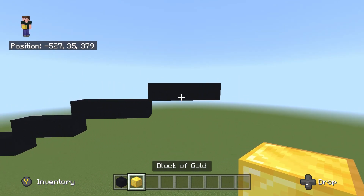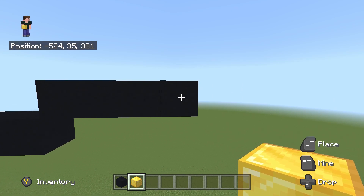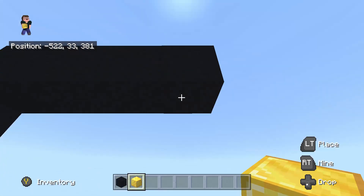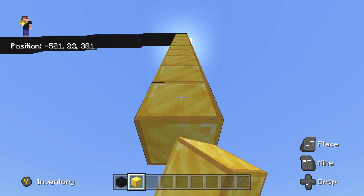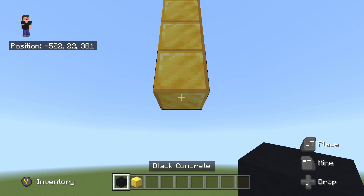Once you've done this, take out our gold block. With our gold block, place 11 underneath this third one that we just placed to the right - the very end black concrete. So place 11 going underneath here - 1, 2, 3, 4, 5, 6, 7, 8, 9, 10 and 11. Once placed, take out our black concrete.